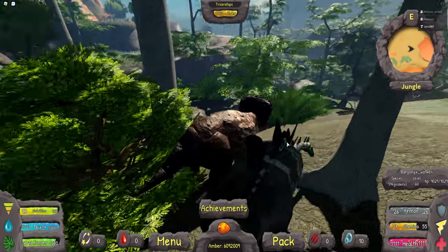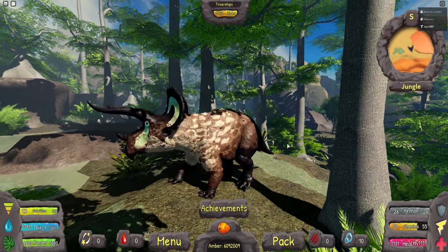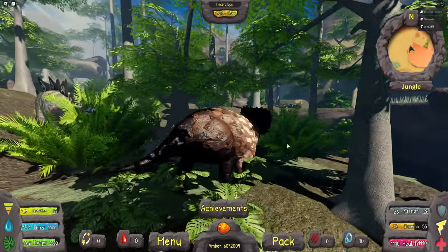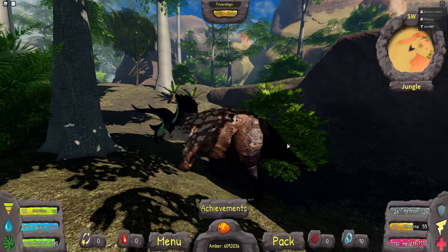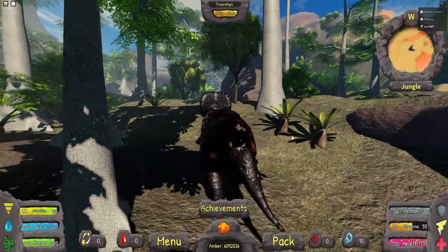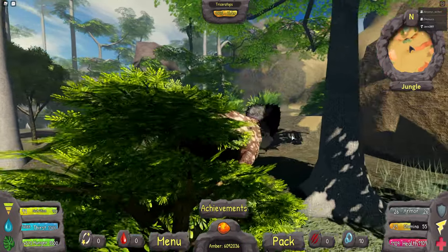I also buffed Stego's HP from 720 to 800, because we did a bunch of balancing for this update based on the voting we had on Discord. So everything should be a lot more balanced now according to what you guys wanted. It's just we can't do a billion different things in one update — everything has to be scripted and tested to make sure it works. There are a lot of precautions we have to take when adding new stuff.